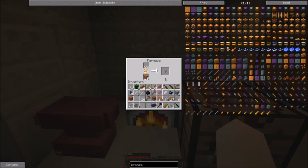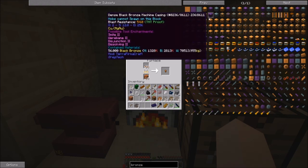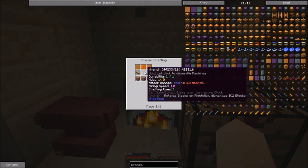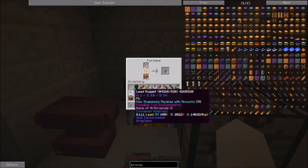Bronze is needed for making a lot of things, but specifically your first burning box - you need a wrench, and you cannot make a copper wrench. You can make a lead one if you want to go hunting down enough lead to make six lead plates. But as I said in the previous video, getting copper and tin is way faster than getting lead.